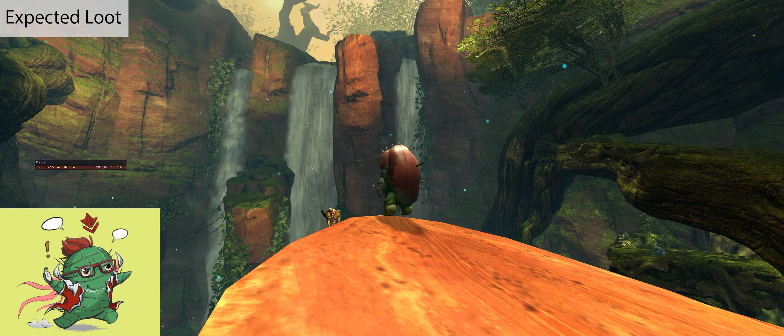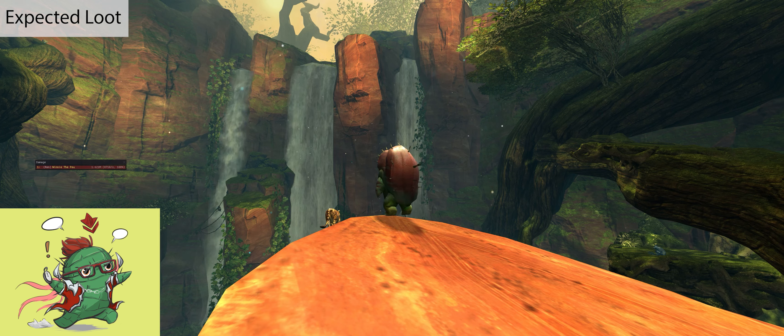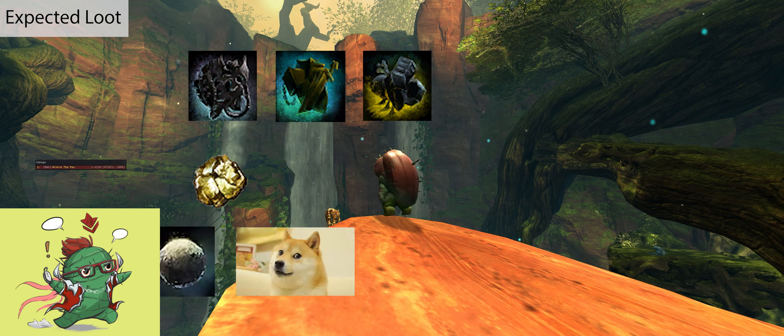Moving on to the expected loot — Shiny Bobbles, of course. But the other great thing about Auric Basin is that you actually get a ton of unidentified gear of all rarity, along with lots of currency, aurelium, and other loot.